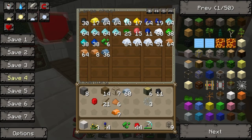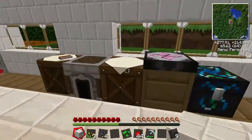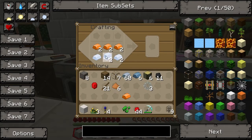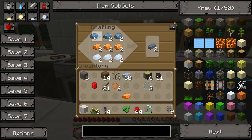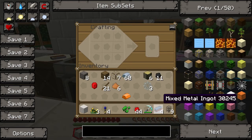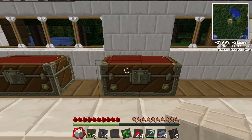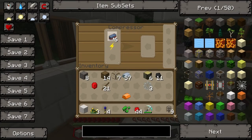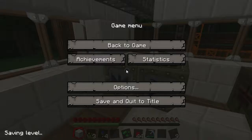We're going to combine these with some tin and some refined iron - tin on the sides, bronze in the middle, tin on the bottom. I'm actually going to need two more so I'll do that now. Okay, now we've got those, we're going to put them into the compressor and that will make us our advanced alloy. Let that sort out because it takes ages.